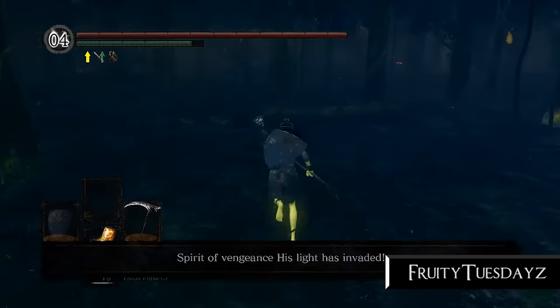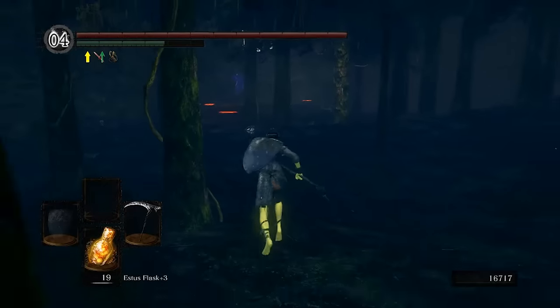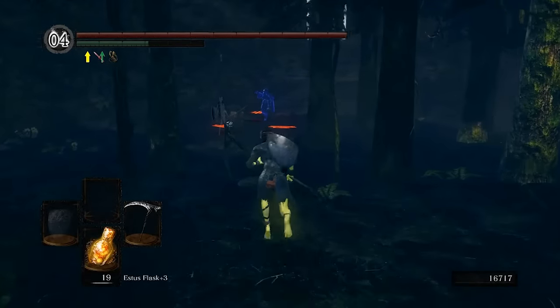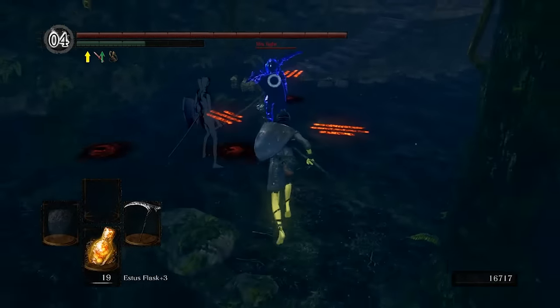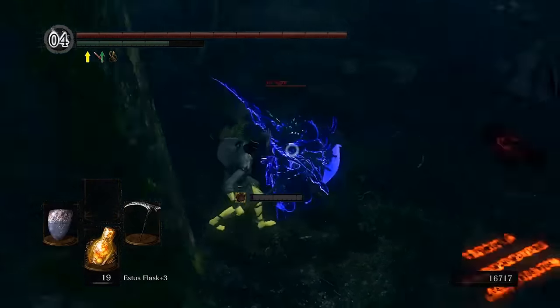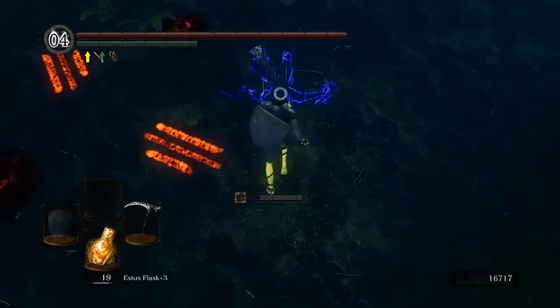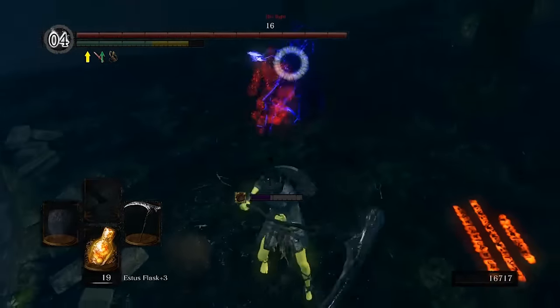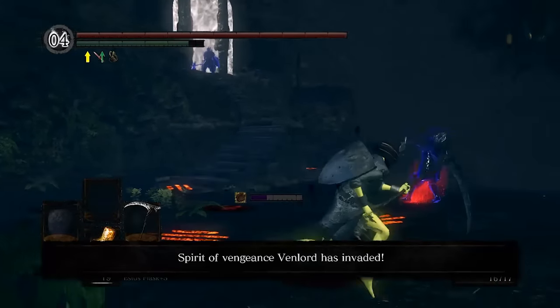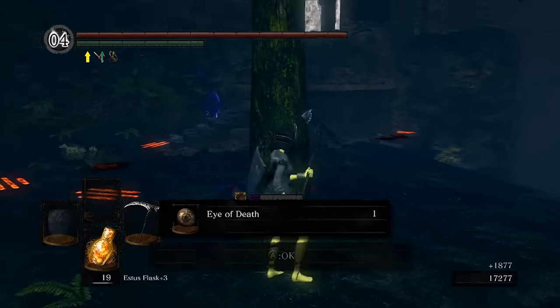Fruity Tuesdays is doing something I have a lot of respect for — he's Gravelording in the Darkroot Forest. What a madman. The forest is notorious and crazy enough as it is. It's known for being a huge melting pot of all the different covenants, and he's sticking down a Gravelord sign in the center of all that. If you take too long to kill the first invader, many more will be showing up and they'll quickly overwhelm you. So it's one of the best covenants to test how good you are under pressure and how quickly you can rack up your kills.